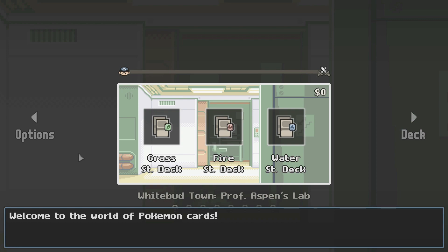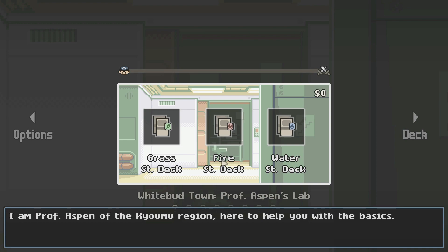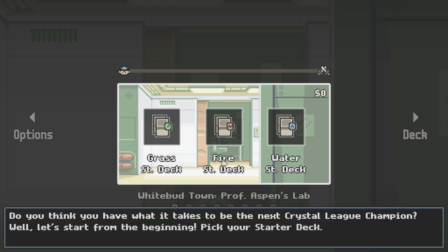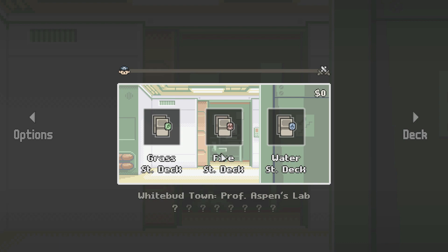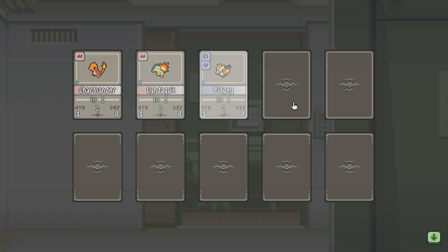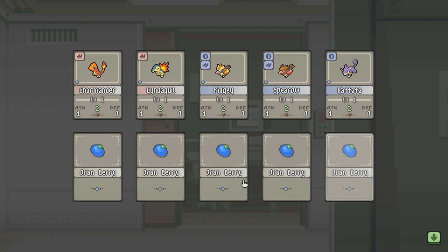So we get Grass, Fire, or Water Starter Deck. Personally, I'm probably going to choose Fire. I am Professor Aspen of the Caillou Mou Region, here to help you with the basics. Do you think you have what it takes to be the next Crystal League champion? Well, let's start from the beginning. Pick your starter deck. Fire! Oh, Cyndaquil. I like Cyndaquil a lot.